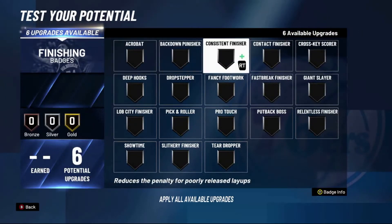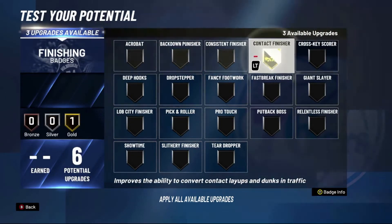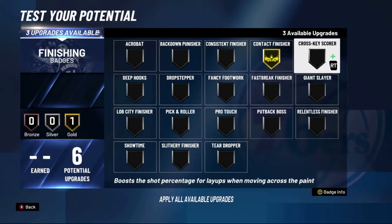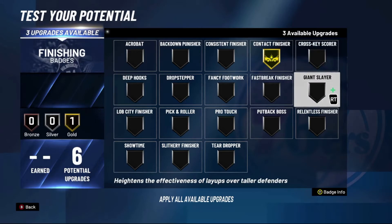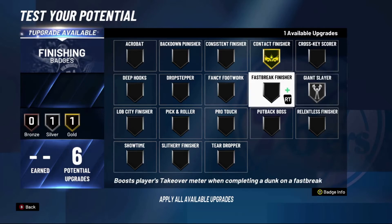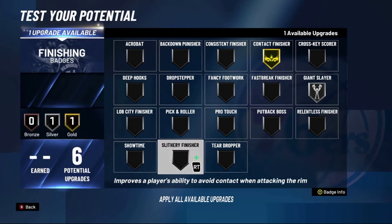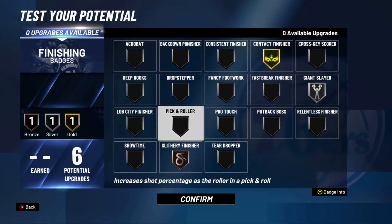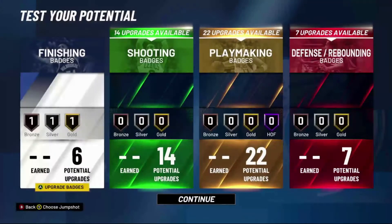For finishing badges, put Contact Finisher at gold — three points on it, that's the most important one. Put two on Giant Slayer, because even if the big man guarding you isn't contesting the shot but is close by, you have a higher chance of missing. Giant Slayer prevents that. Use your last finishing badge on Slithery Finisher just to help get easier layup animations.